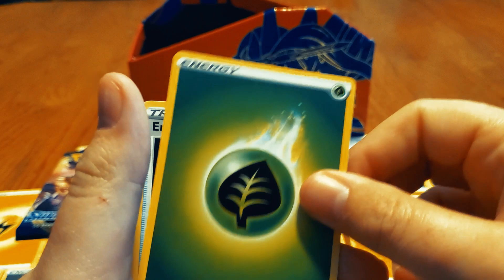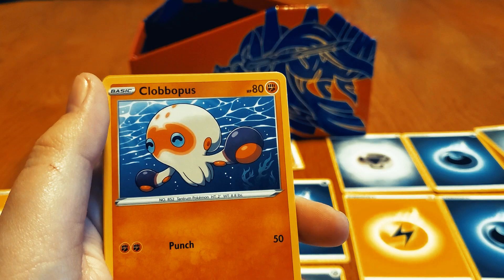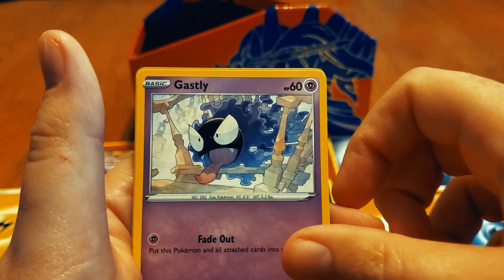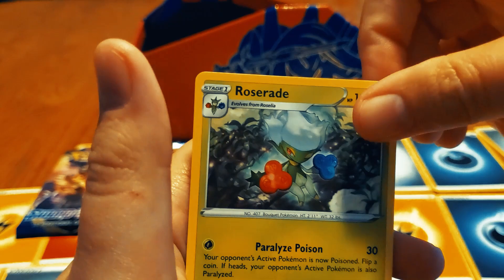Grass energy. Heatmor. Dang, you again, Drizzile — just chilling, you know. Gonna come out of his... Goldeen swimming around, the low tads. Roselia. Ghastly, ready to go — got the whole thing now. Pawnyard. Catcher. Oh, we got the Roserade — nice! Definitely need that.